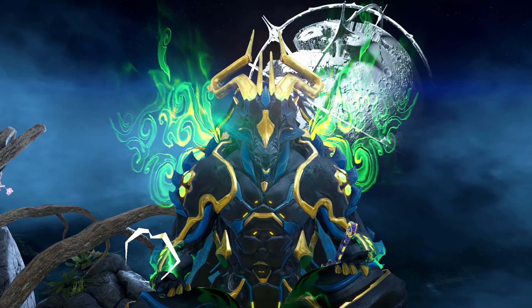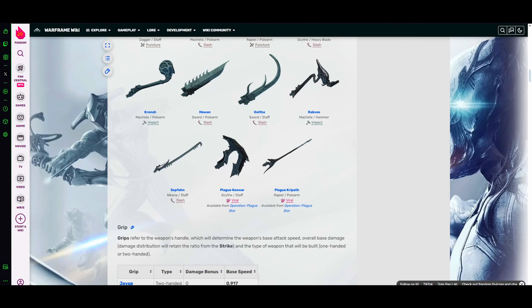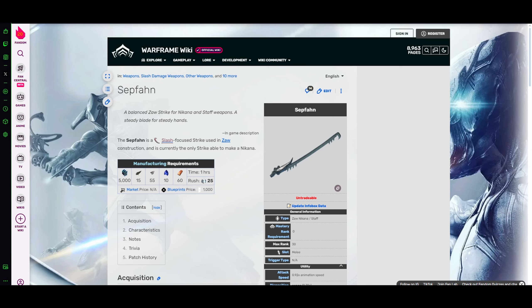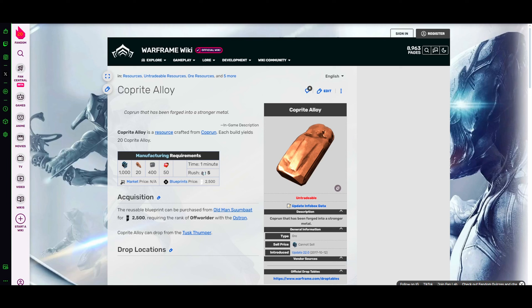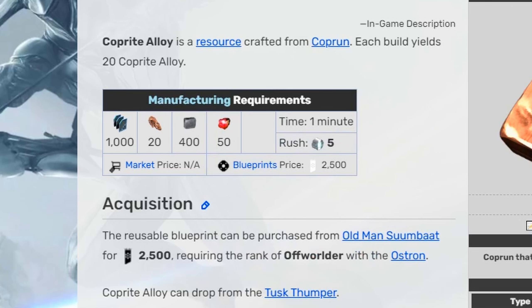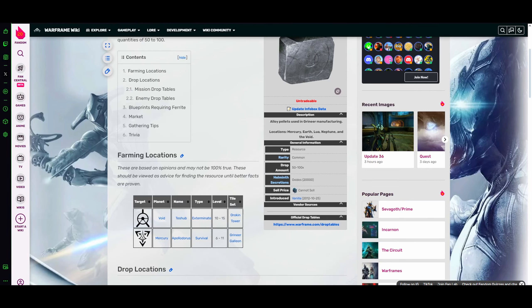Now that you have the blueprints for your Zaw parts, it's time to actually build them and gather the materials. I recommend the Warframe Wiki on Fandom again — it makes this process so much easier. For example, we need to build the Sepfahn strike Zaw. On the wiki page we can see the manufacturing requirements, and you can click on each resource to find out what it is and where to get it. For Coprite Alloy I need 60 of it; the wiki tells me I can get the blueprint from Old Man Suumbaat in Cetus. To build it I need 50 Rubido, 400 Ferrite, and 20 Coprun. You can get these on specific planets, and clicking the links tells you exactly where to farm them.